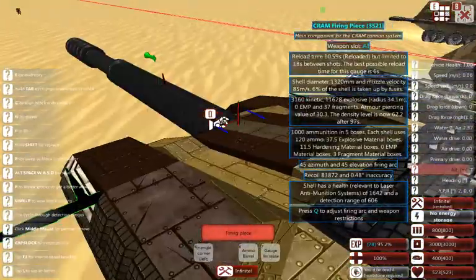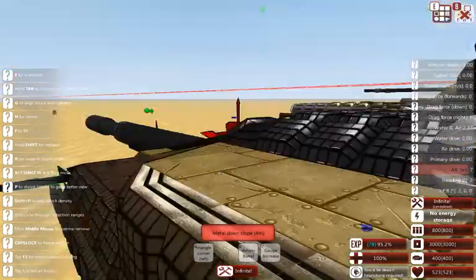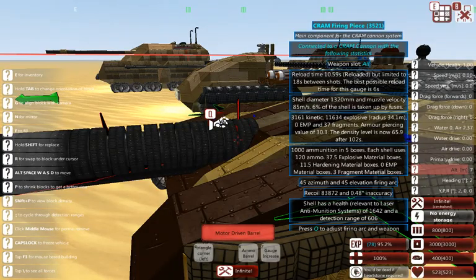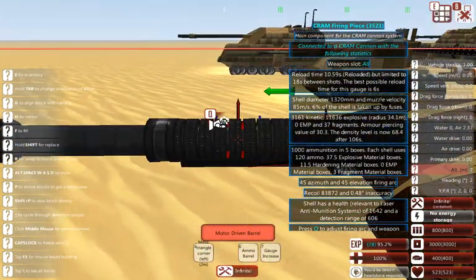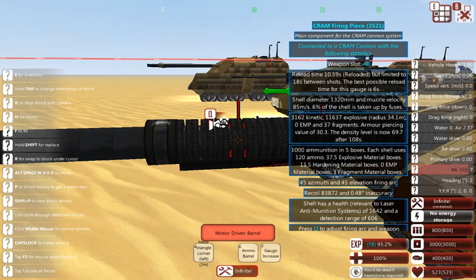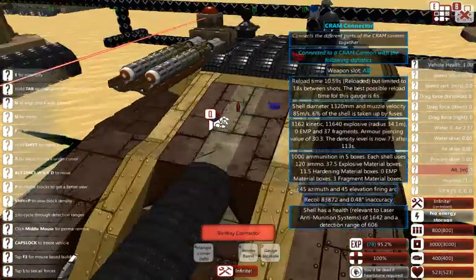This is a CRAM tank, as you can tell by the massive barrel protruding out. As per the rules, CRAM tanks cannot use turrets. So it is a forward-facing casemate enclosed cannon. It does have however many degrees of depression, elevation, and traverse that the barrel inherently has. There are a lot of motor driven barrels on this, and the UI says 45 azimuth and 45 elevation firing arc - that's the best you can get out of these guns. It has decent coverage, but it is a forward-facing gun so you can be flanked very easily and has to rely on the AI to turn it towards its target, which is always a dubious proposition.